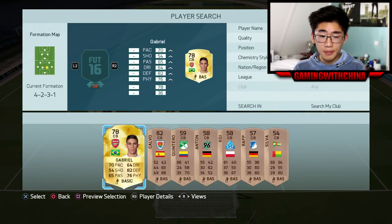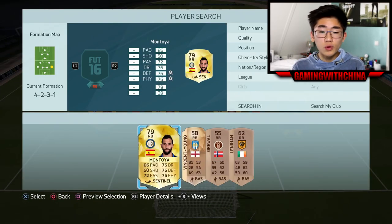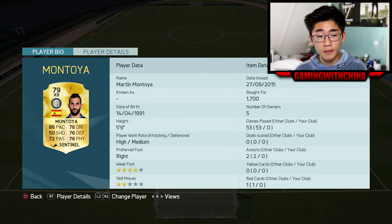Right center back we have Gabriel. With his club and country you'd expect him to be a lot more expensive, but he's only 2.7k — 70 pace, 52 defending, 76 physical. Right back we have the Spanish Montoya, one of the better right backs for 1.7k: 86 pace, 72 passing, 76 dribbling, 76 defending, 76 physical.